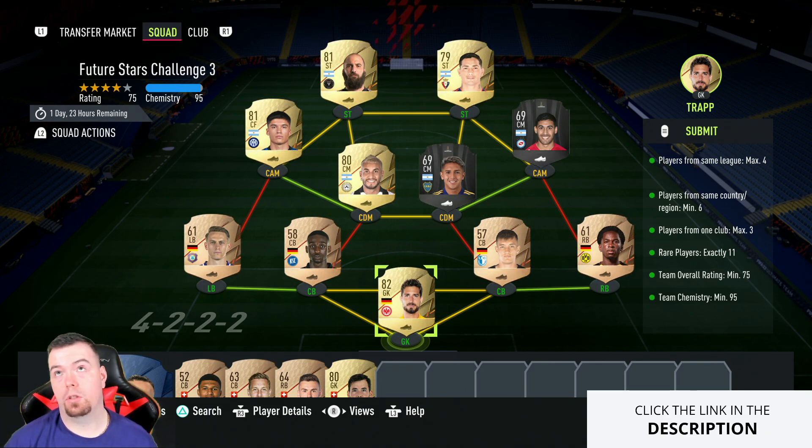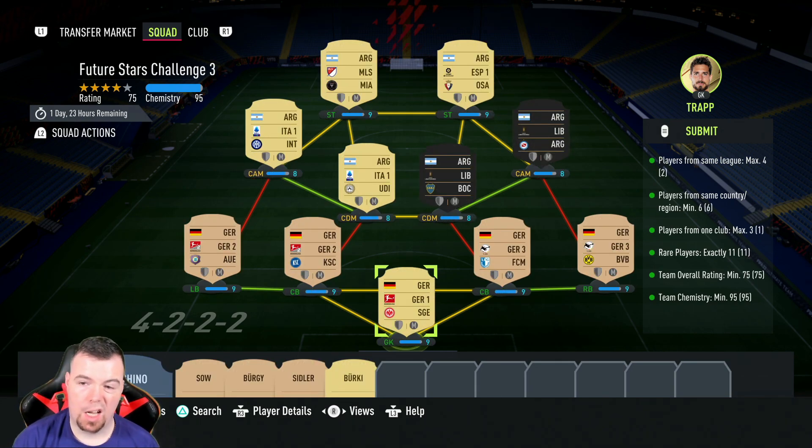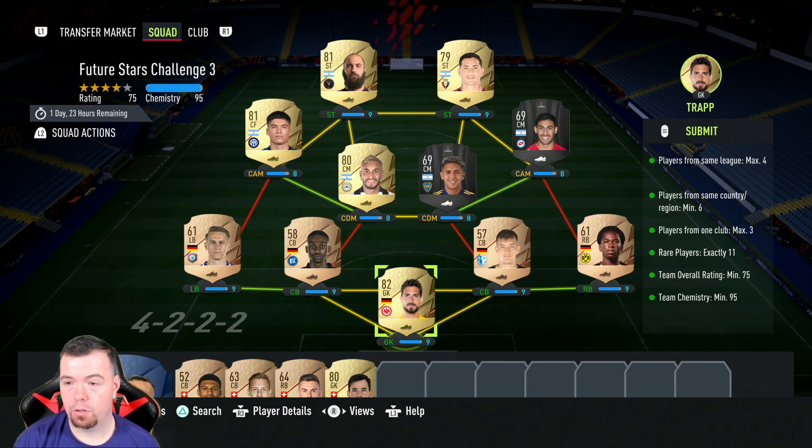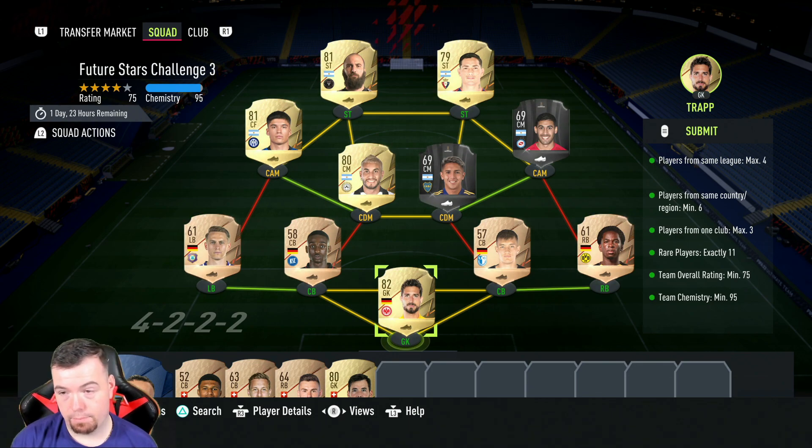The requirements are: players from the same league, max four - I've got Italian league, Serie B, and Libertadores. Same nationality, minimum six - I've got six Argentinian players, still not the easiest to get cheaply. Max three from one club. Rare players: 11. Team rating over 75 - we're at 75. I'm putting 57 or 58 rare players in and they're still expensive. Team chemistry of 95.